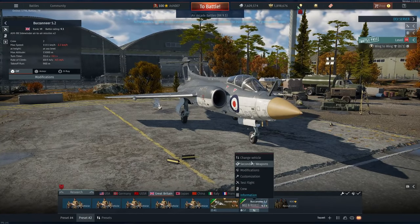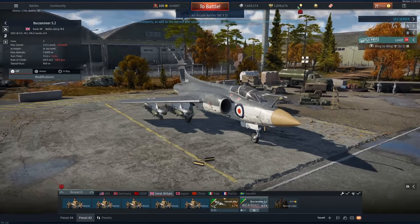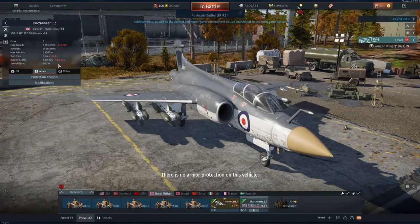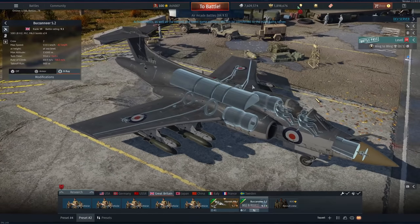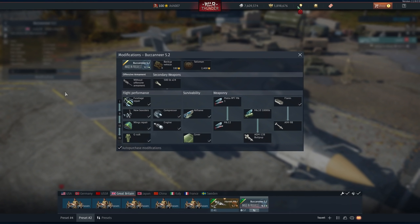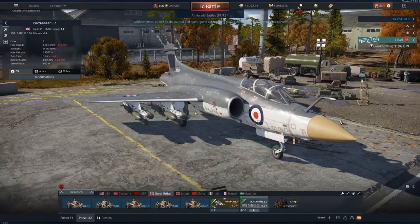At 9.3, this thing's stock loadout doesn't come with air-to-airs — it comes with 524-pound bombs. So this thing is going to be an utter mean machine to grind. There's no armor protection. On the X-ray it's basically fuel tanks, double wing spars with a weird circular pattern around the engines, and then Rolls-Royce Spey 101 jets with two crew. It does have a radar, which should be particularly interesting, and it does get flares.